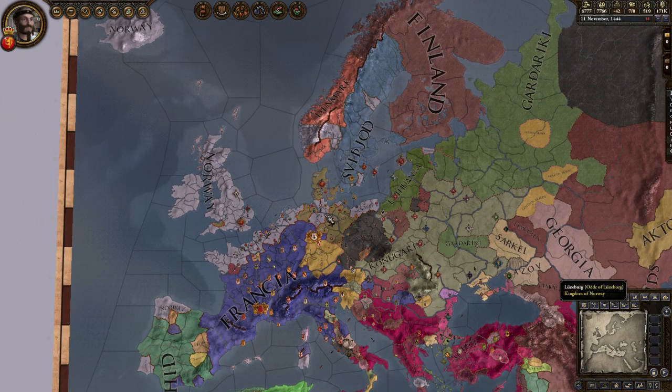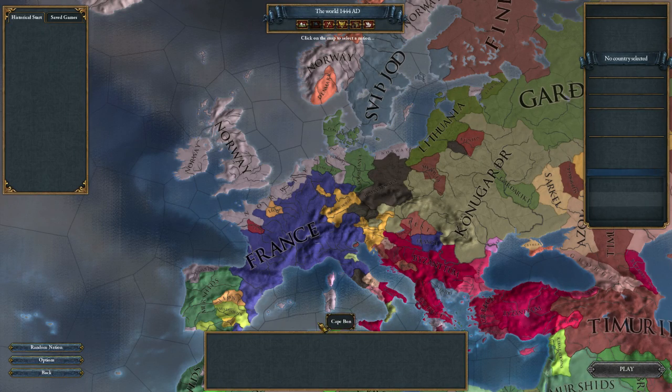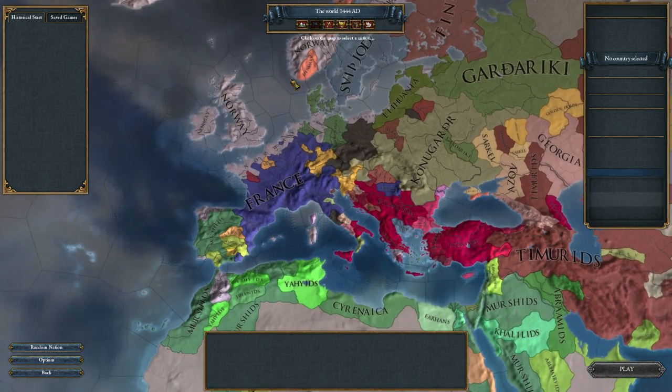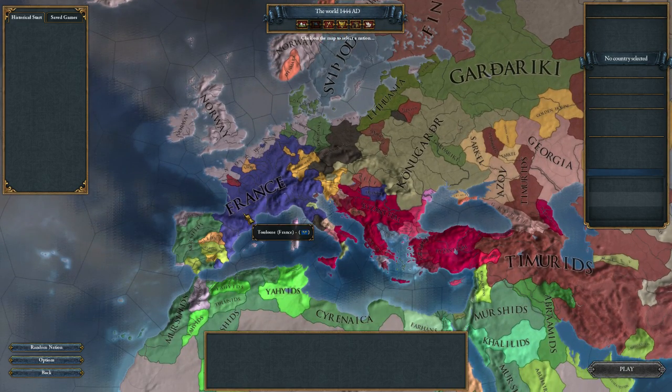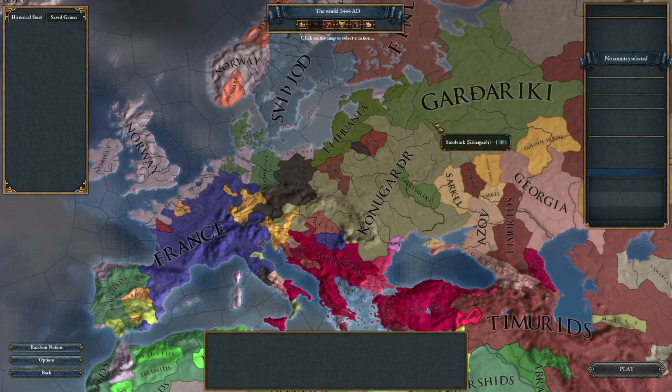Now we're jumping back into Europa Universalis 4, ready to play. I've gone ahead and exported the game and loaded it in EU4. When you export a game in Crusader Kings it creates a mod that you load with Europa Universalis 4, which is exactly what I've done. Here is the world now — we have Europe with the nations we looked at earlier. The Frankish Empire seems to have translated to France, which is cool.